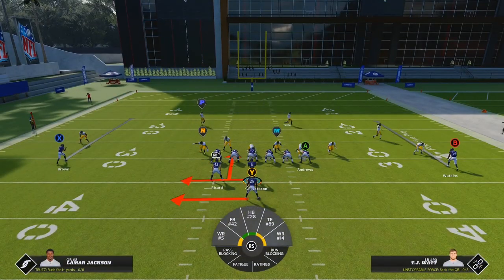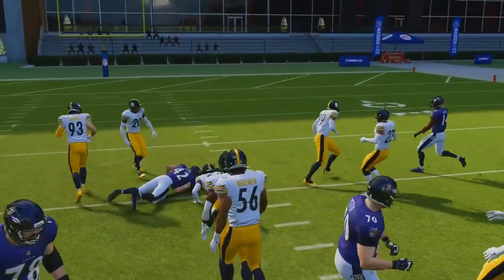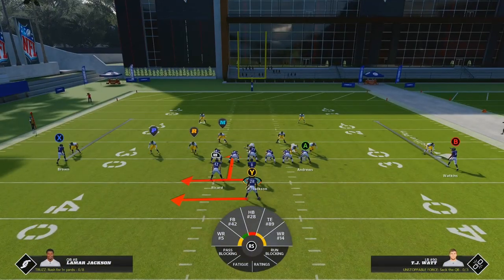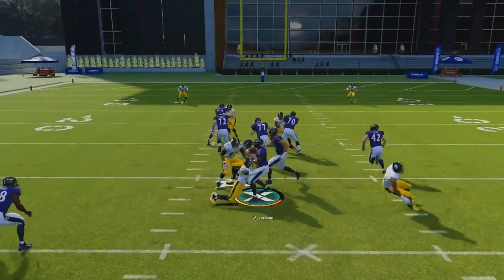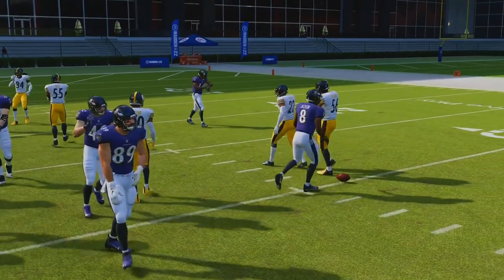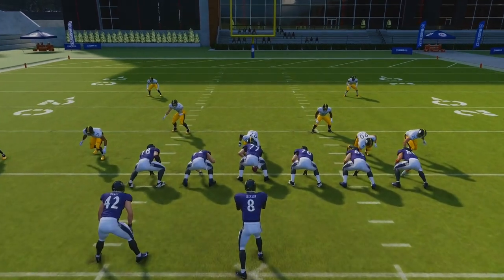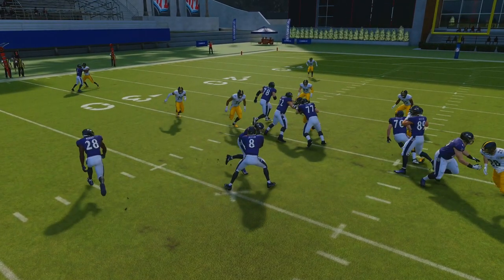That's triple option 101. Let's do it one more time — reading the read key, which is now the outside linebacker. He did not commit to the run, so we hand it off and get some nice yards. In this next rep, he actually committed to it — a perfect example of the issue with triple option plays in Madden 22. We executed the first read correctly: he committed to the handoff, so we kept with the quarterback.